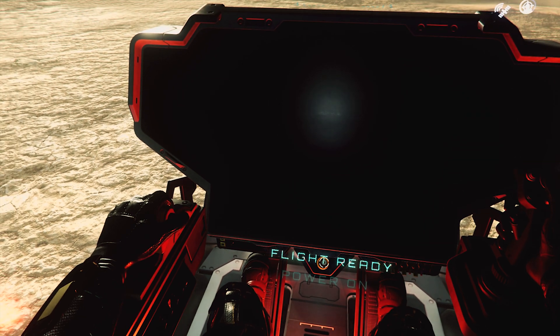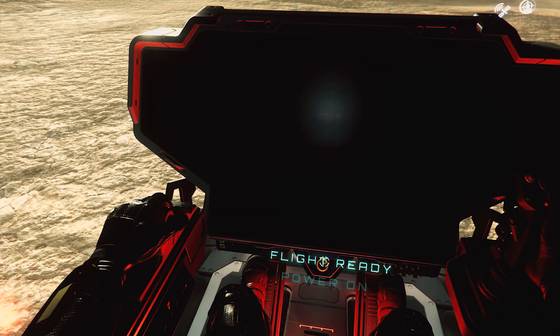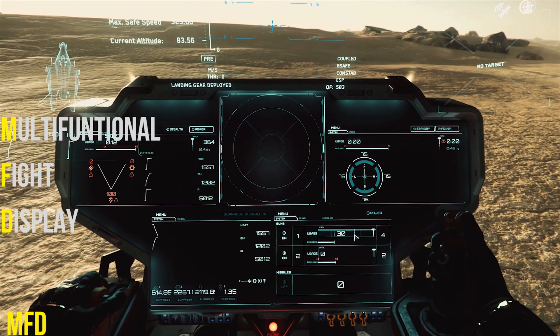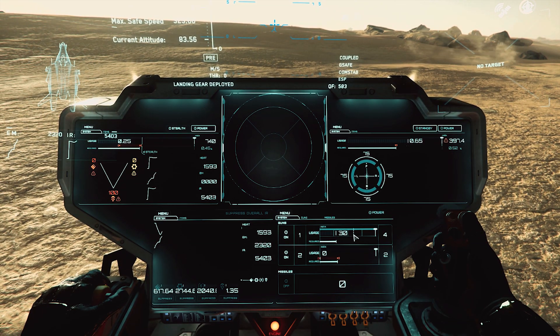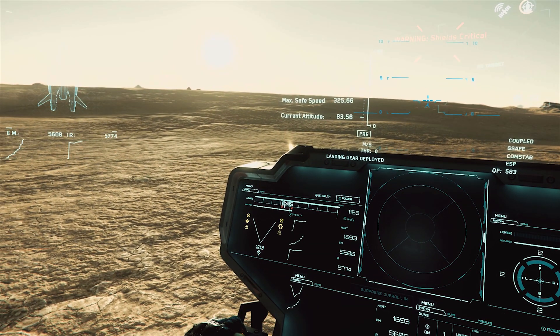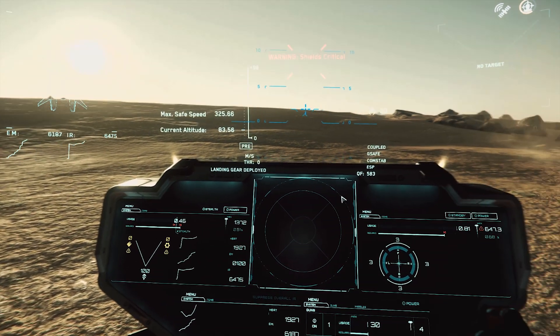Once the console is energized, you have 4 MFDs and a radar screen in the middle. MFDs are multi-functional flight displays. I like how the displays are on one giant screen. Now with our flight deck analysis complete, let's take her for a spin.